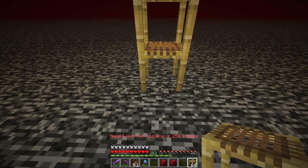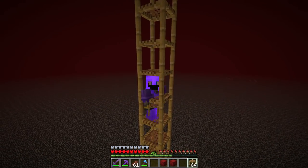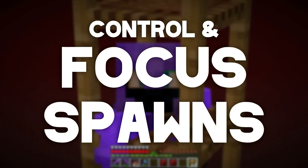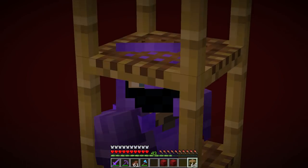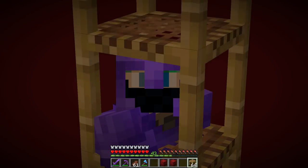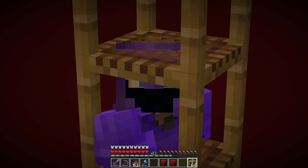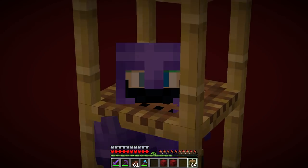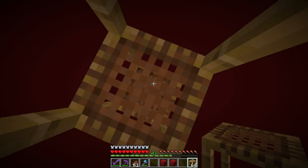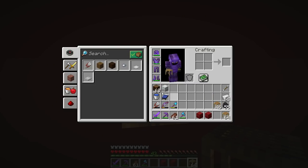Build scaffolding all the way up to y256 by standing and placing while stacking. Why build so high? To control spawns. If we built down in the nether we'd have to slab everything — very tedious. Up here at max height, mobs won't spawn in the lower nether, so spawns concentrate at the farm for amazing rates. Be very careful up here — definitely wear your elytra.